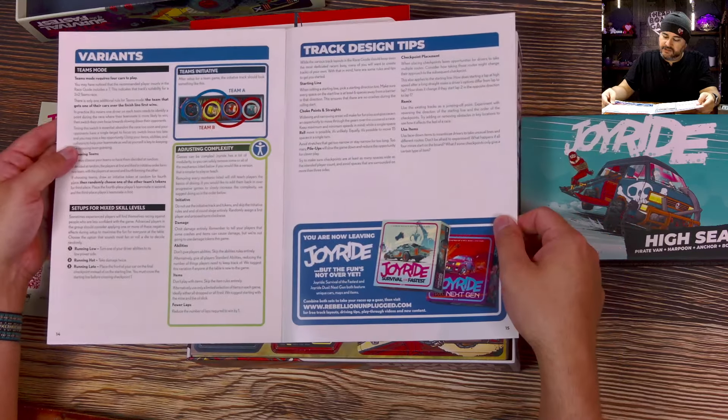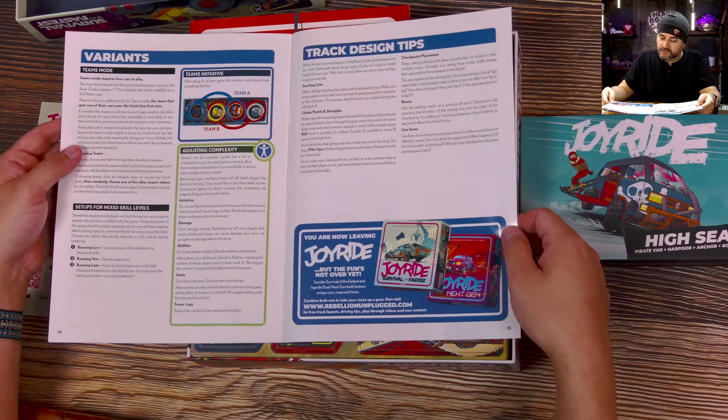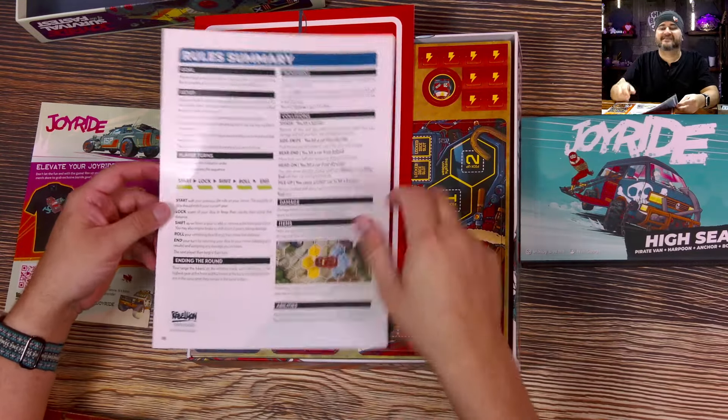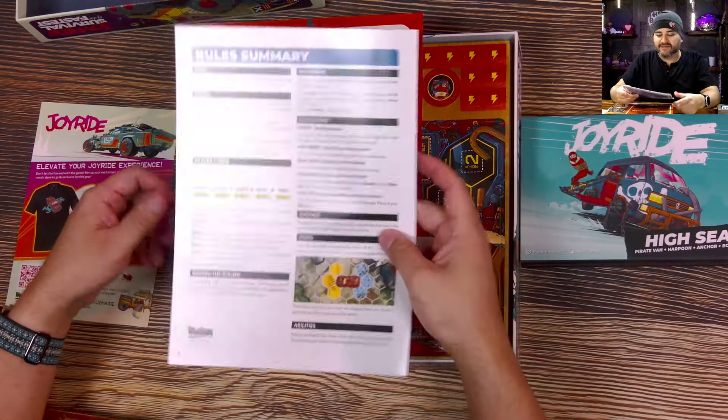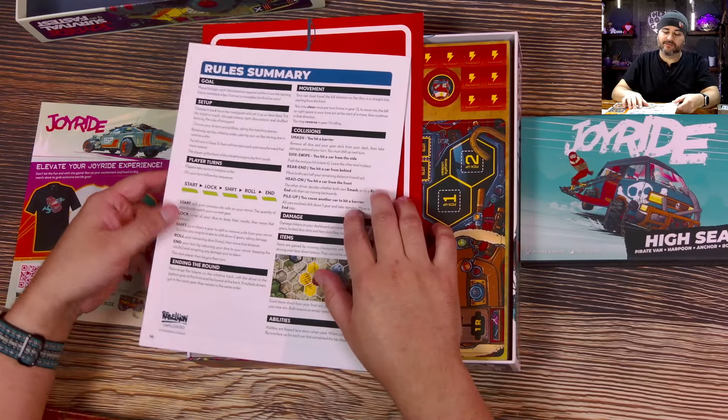And now you are leaving - you are now leaving Joyride. It's not over; there's a duel. And the summary on the back. So I always say that for all rule books, use the back as your rule summary, please.